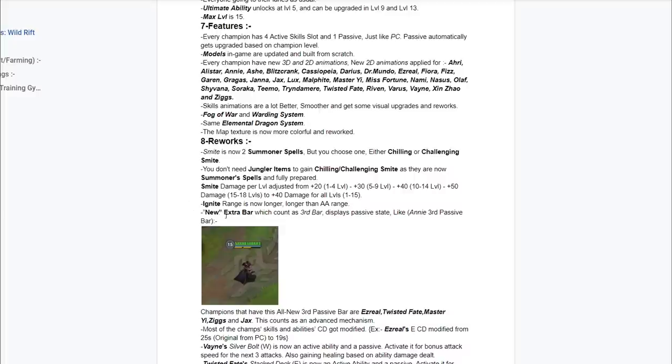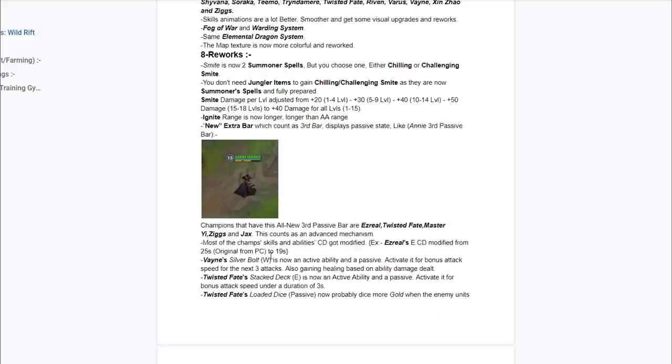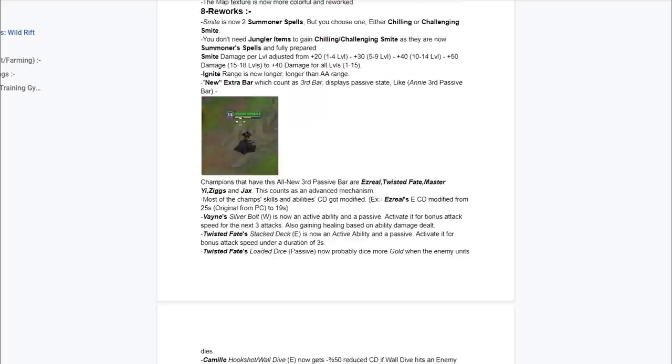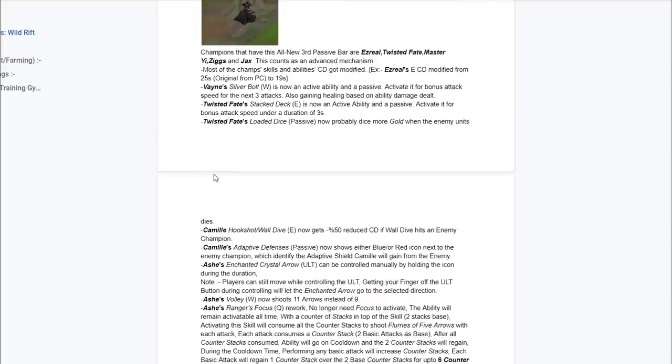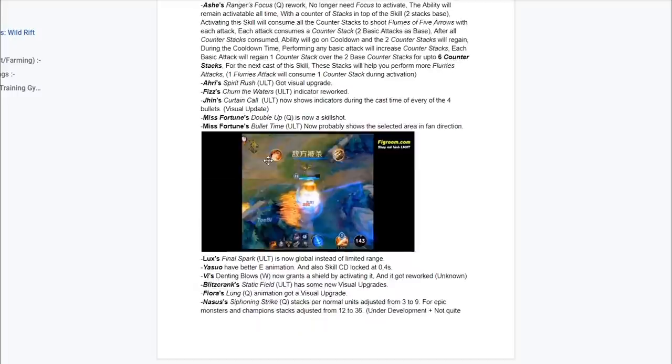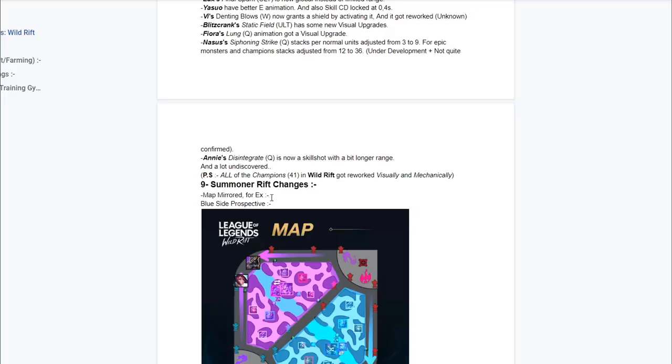Ignite is going to have some changes. There's going to be a new extra bar below the health of the enemies or basically yourself so you can see the passive — this is basically like a passive counter. Heroes like Twisted Fate are going to have that where you're going to be able to see it. Also there's a lot of changes coming to the champions. I'm going to leave all of that in the description, so if you guys want to go into details yourself you can do that.